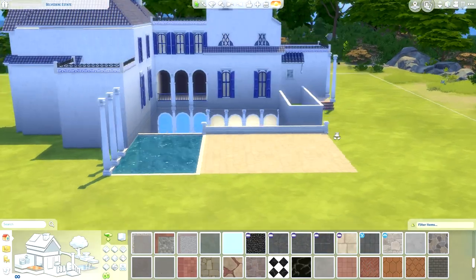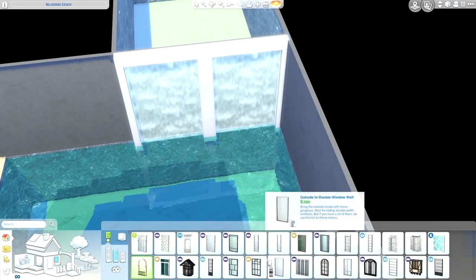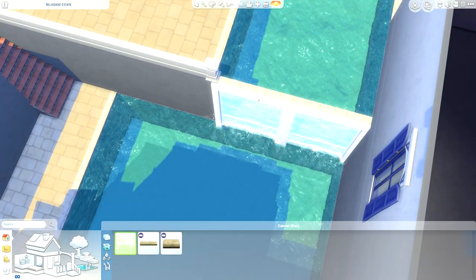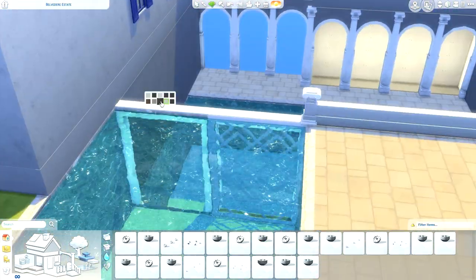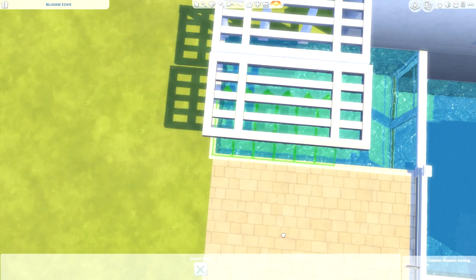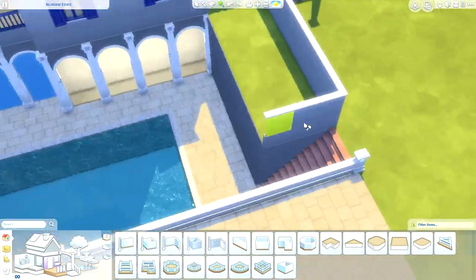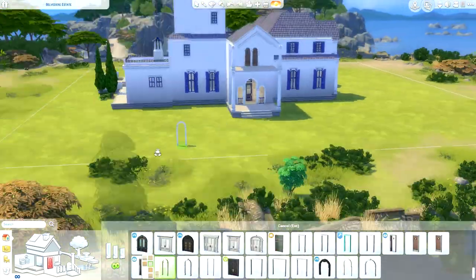I was really inspired by photos I found online of the Greek Isles. The back of this build especially, with the pool and the little arches underground — I really wanted some relaxing spots downstairs. Unfortunately I've never been to Greece, so I had to put together a collage of photos on my phone, which was very helpful. Let me know in the comments if this house gives you Greek vibes!